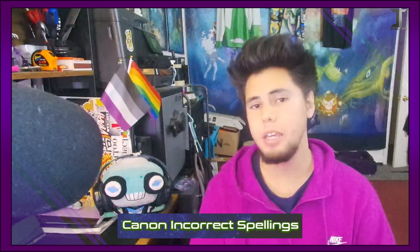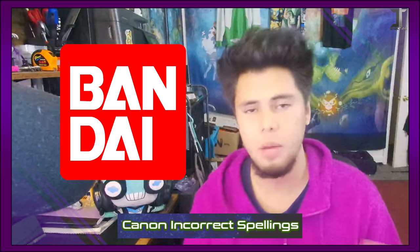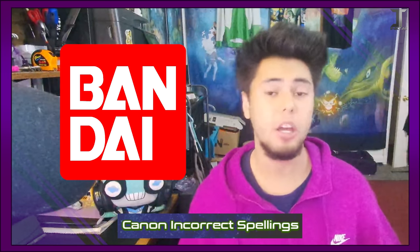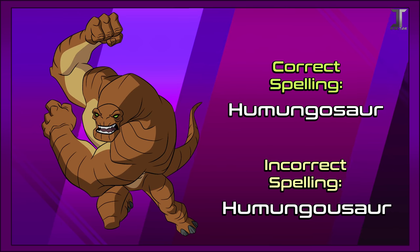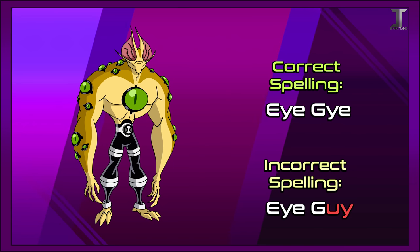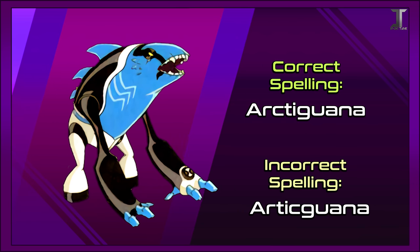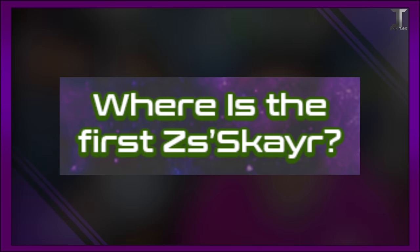Canon Incorrect Spellings. Sometimes with Ben 10 media, whether it be Bandai, a website, or simply fans themselves, a character or alien or object's name would be misspelled, and the misspelling would be used way more than the original spelling, eventually becoming the official spelling used from the show going forward. Some examples: Humongousaur being spelled with an extra U, Vladite being spelled as Vladat, Razznarok being spelled with a C instead of a G, Iguy being spelled with UY instead of YE, Dagon being spelled with an extra I, and Arctiguana being spelled as Arctic Guana. While through the years some of these misspellings have been corrected, a lot of them stick and are now permanent.